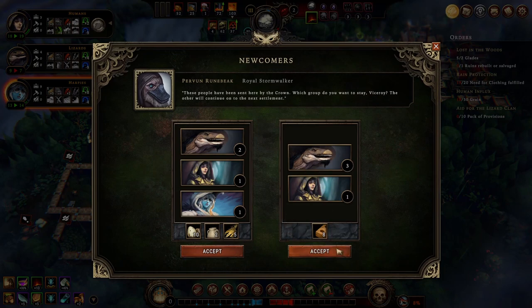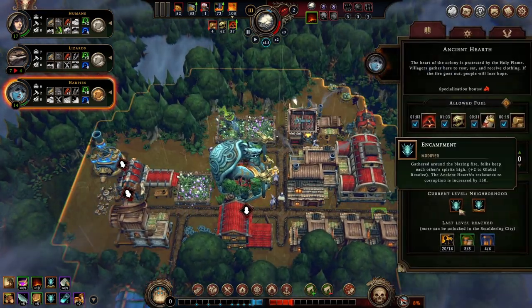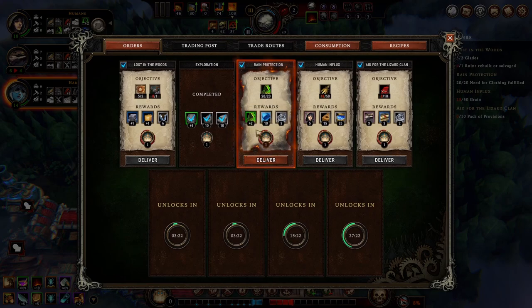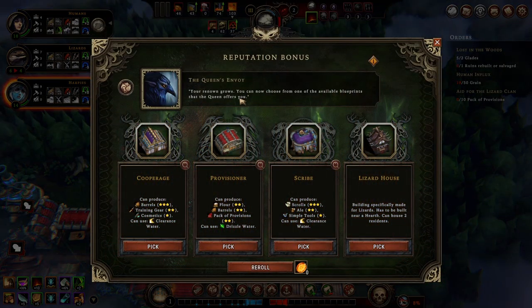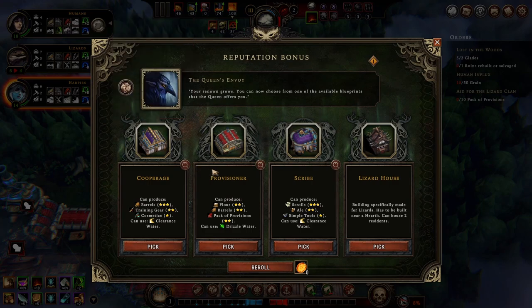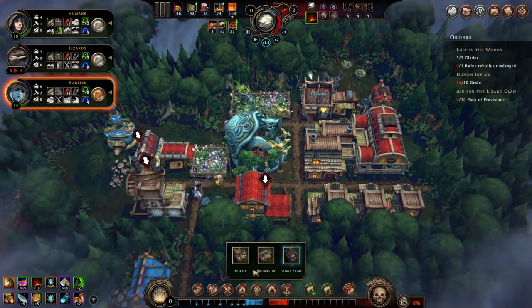Three lizards and one human sounds better. We also have this as a hub at a neighborhood level, so that's great. Rain protection is done, so coat production - fabric, coats. Mostly it's the reputation that's important right now in the early game. We can go for lizard houses - that doesn't seem bad. Provisioner is also interesting. This one gives me more resolve, so I'll go for lizard housing.